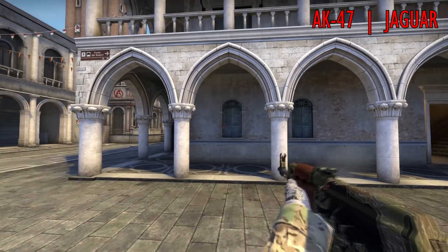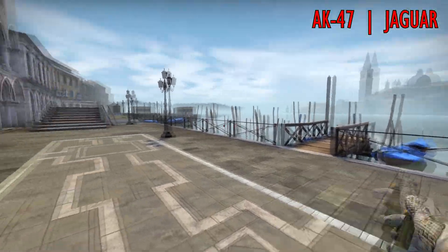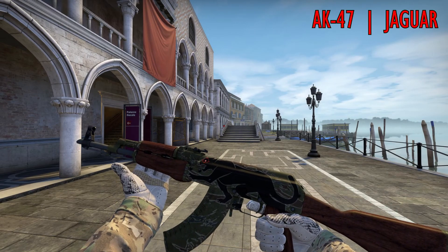First is the AK-47 Jaguar. It's just a jaguar with red glowing eyes. The colors seem muddy and this skin all around doesn't feel like it should be among the best in the game.